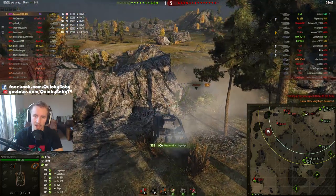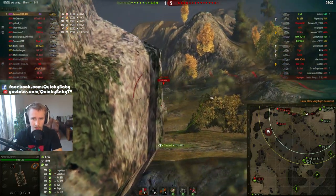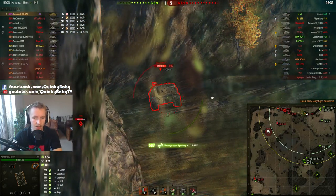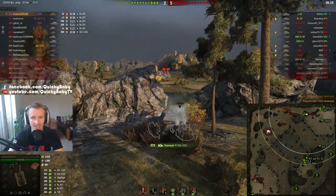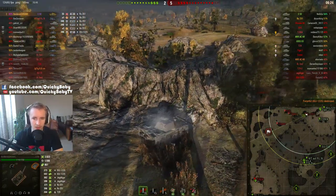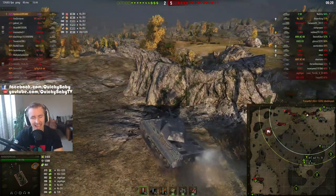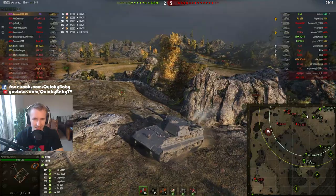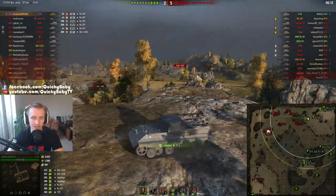Of course, if the E-50M fires premium rounds, it has around 330 or 340 penetration, which helps go through the super-heavy armor of some tier 10s you'll fight more often. But it's interesting that a lot of people joke that the E-50 is practically the same as the E-50M as soon as you dab that 2-key — and quite often you don't even need the 270 pen; you can make do with 220.